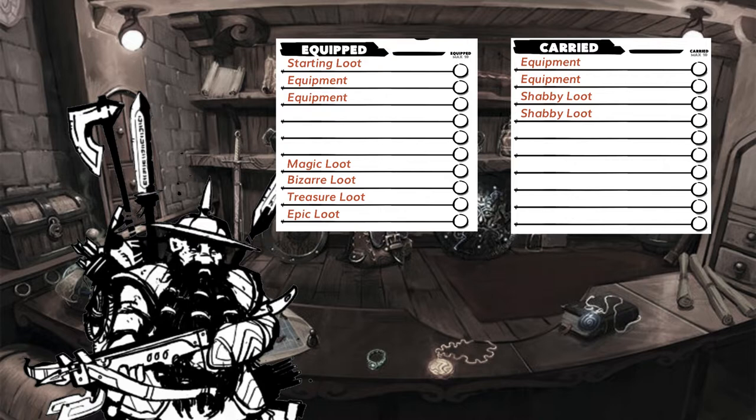Rearranging player inventory is an action. Like any action, in complete safety, it just happens. Players take their turn and rearrange their inventory however they wish. If they are not in a place of safety, they can use their action and swap or move one item from carried to equipped and vice versa, while still having to move.